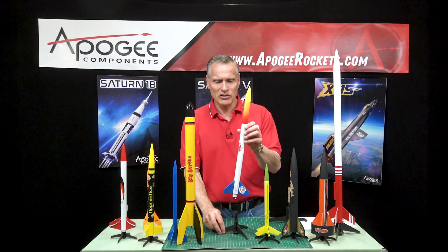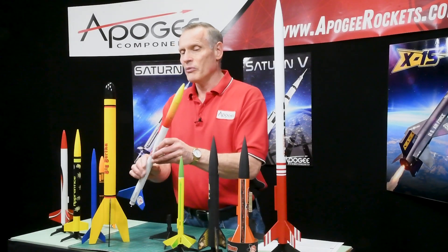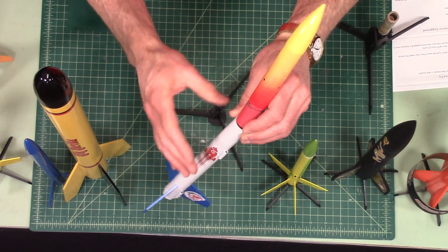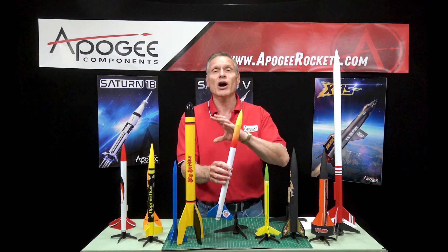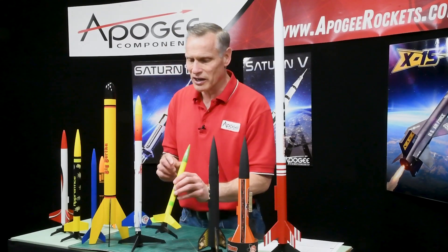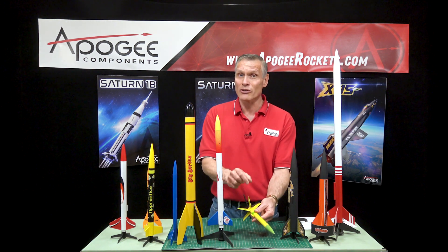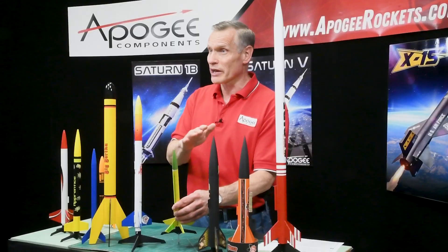Here we have the Apogee Research Express, which is similar to the Avion, but it has a payload bay on top. So in addition to fins and the parachute, you also have to build that part — though it's really easy, just a couple more parts. Here is an Estes Viking rocket. This one has five fins to put on, so it's a little bit harder. The fins are also thinner, and the thinner the fins, the harder they are to glue on. So while this is a skill level one, I would say it's almost borderline to skill level two.